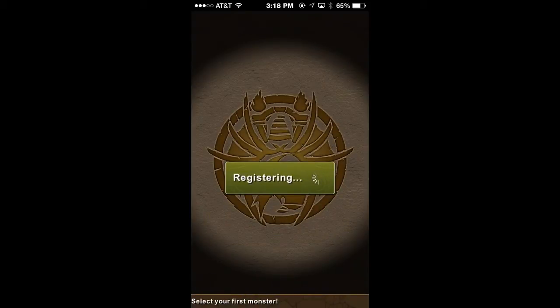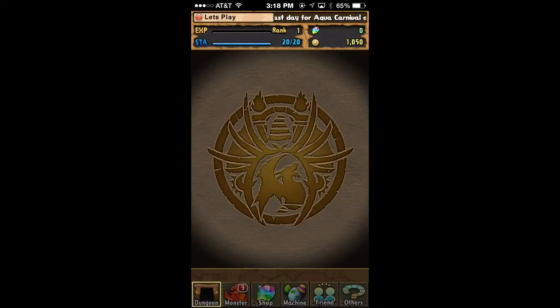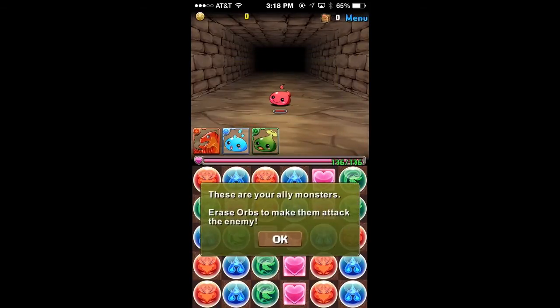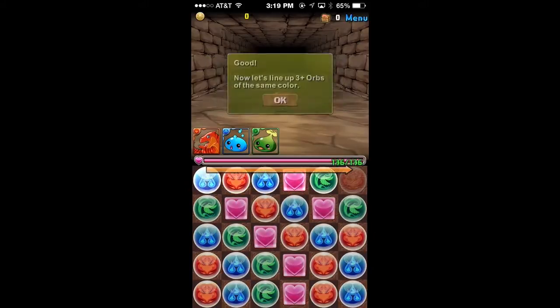It'll take a little bit of time, so be patient. Welcome to Puzzle & Dragons — you can see rank one. It takes you straight into a dungeon: the tricolor dungeon with your base monster all the way to the left and two random subs that they give you on the right, kind of just explaining some stuff.